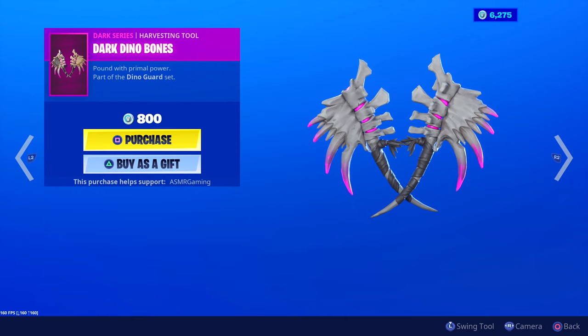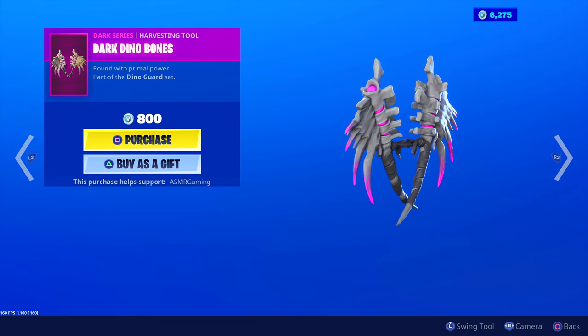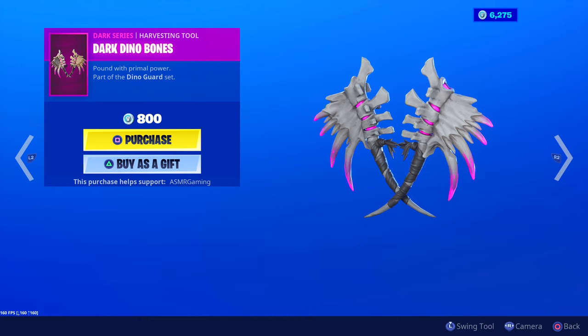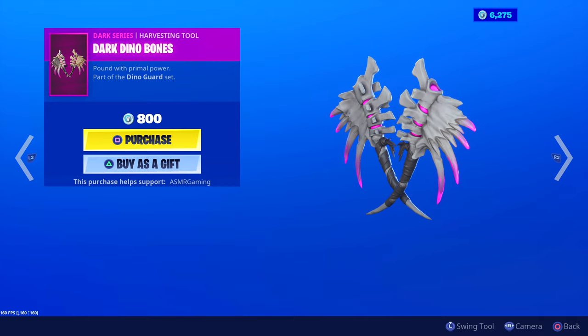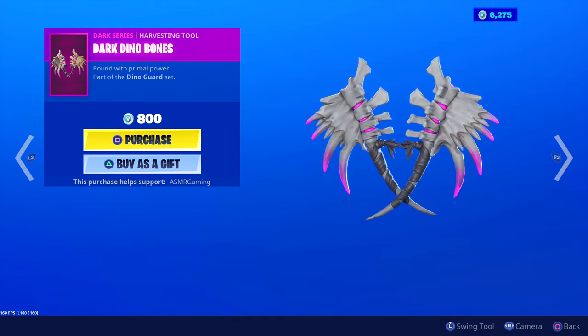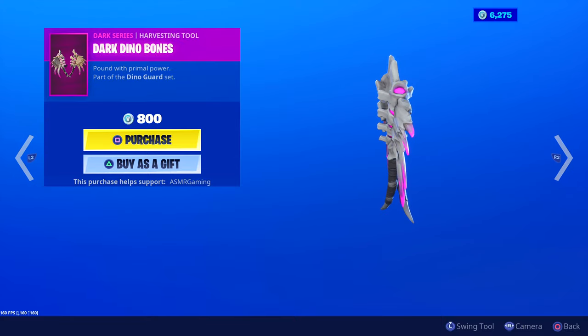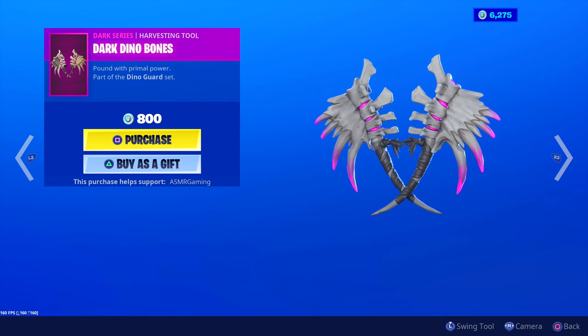We got the Dark Dino Bones harvesting tool — 'Pound with primal power,' 800 V-Bucks. The animation is standard but the sound is interesting — kind of like a large hard slash. There's pink goo in between the bones; I wonder if that's supposed to be like bone marrow or something, glowing inside. The edges are pink as well. The Dino Guard set is really bizarre but it goes with the glowing eyes theme — the harvesting tool glows pink too.